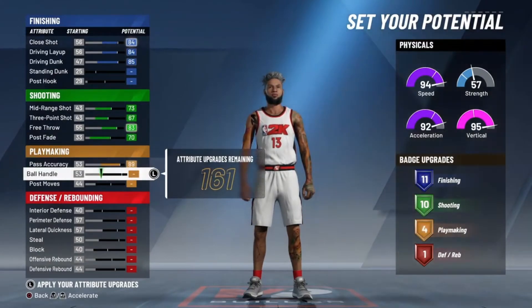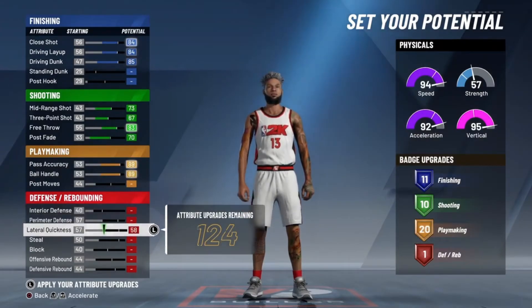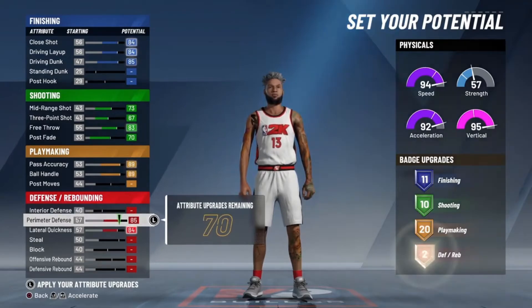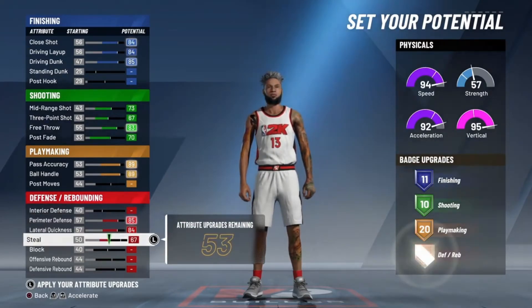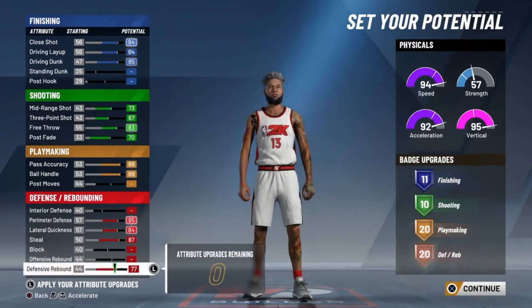You're going to max out pass accuracy, max out ball handling. You don't really got to worry about post moves. Then you're going to max out lateral quickness, perimeter defense, max out your steal, and max out defensive rebound so you get 20 defensive rebounding badges.